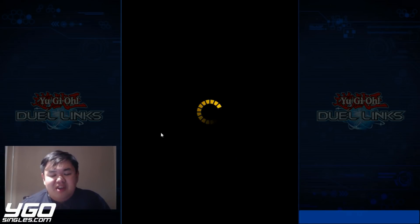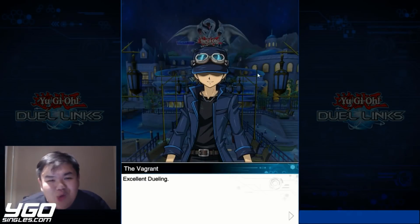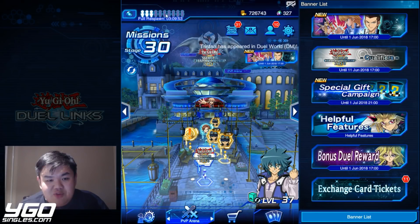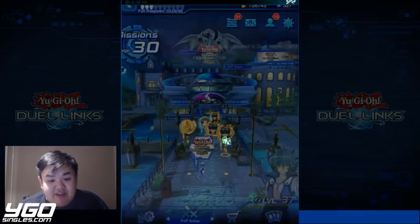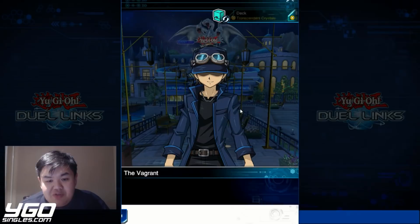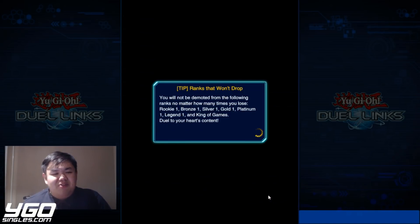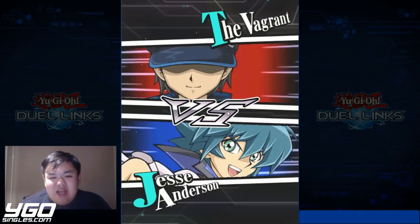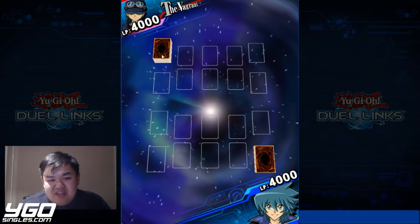They could have added an auto-duel-all button. There are ten standard duelists here, so an auto-duel-all button would be equivalent to like a 10x vagrant, and you could do that every four hours or so. That would have been a much better way to do it, but of course Konami doesn't make money if they do that.